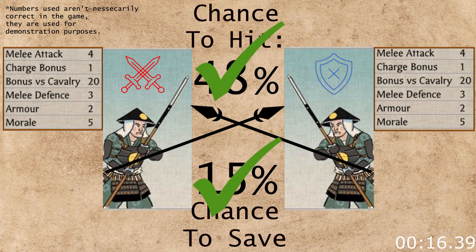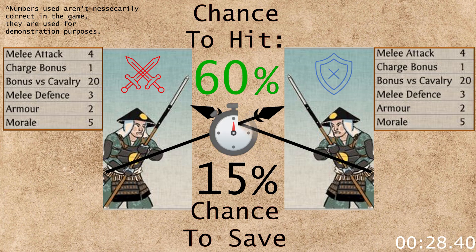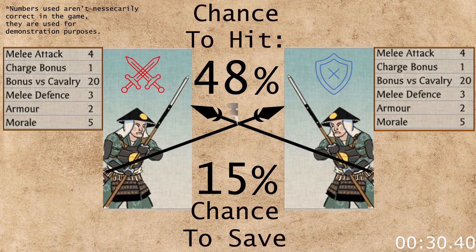If the attacker hits and gets past the armor check, the defending model is killed. In the case of a charge, the unit with charges gets the charge bonus stat added to the melee attack and seemingly also gets a bonus to their initiative roll, as well as the defending unit having no melee defense against the charge, but the armor is unaffected. These buffs and debuffs fade quickly over a couple of seconds after the units make contact.